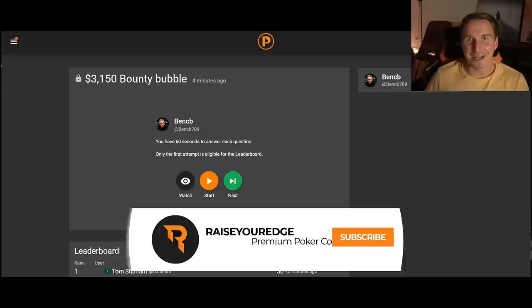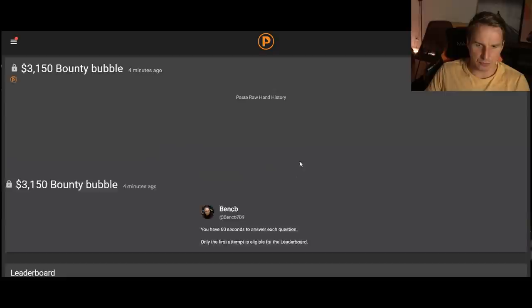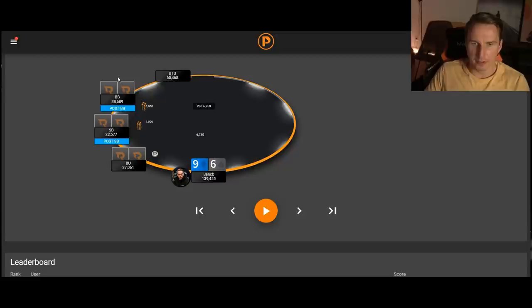As promised, here we're going to be looking into the 9-6 offsuit hand from the $3,000 PKO tournament on PokerStars or GG Poker. We're on the bubble. I was the chip leader. We were five players left, four paid, and we have a 9-8 and 13 big blind short stack with the chip leader. I was debating whether we should be shoving this hand. I folded because I thought that in a PKO, calling ranges are much looser, so I wanted to shove a little bit tighter than in a freeze-out tournament.